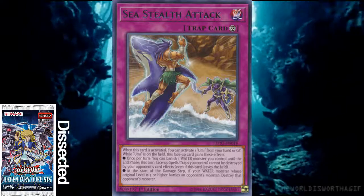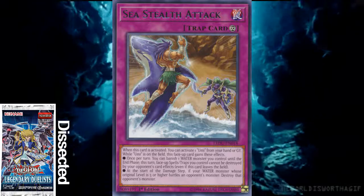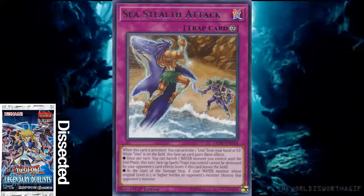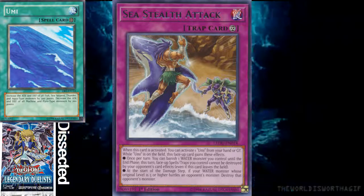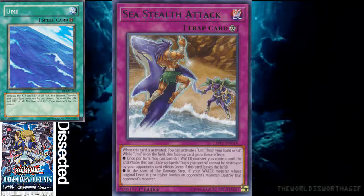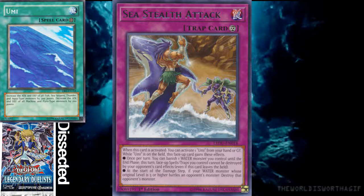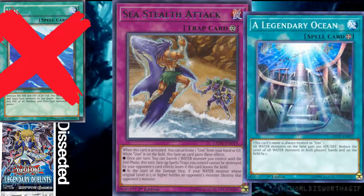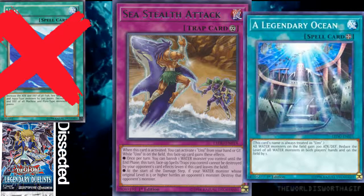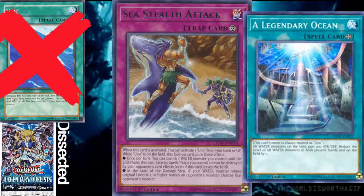Sea Stealth Attack is actually a pretty solid card. When Sea Stealth Attack is activated, you can activate one Umi from your hand or graveyard. Umi is a field spell. The one you'd want to use in a Legendary Fisherman deck is A Legendary Ocean. If you're using it in any other deck, you probably wouldn't care about using Umi at all.